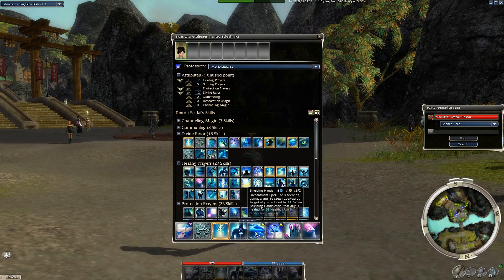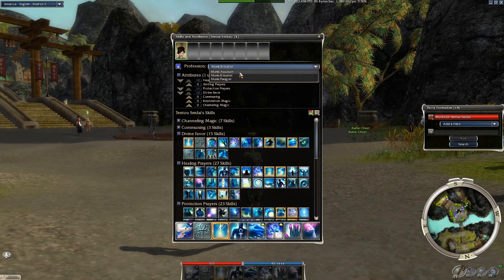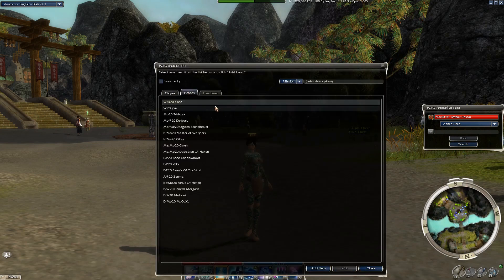Enchantments are notable — they are unique buffs. Hexes are unique debuffs. For example, Pacifism on a target prevents them from being able to attack, but it ends if they take damage. There are many different types of hexes. The game calls classes 'professions' — I am a monk/ritualist; I can change to monk/assassin or monk/paragon. There are a total of 10 professions in the game.